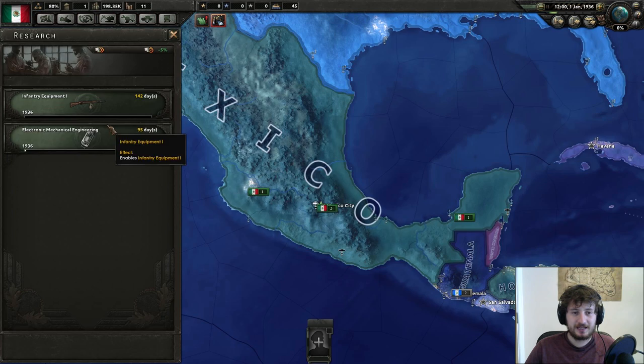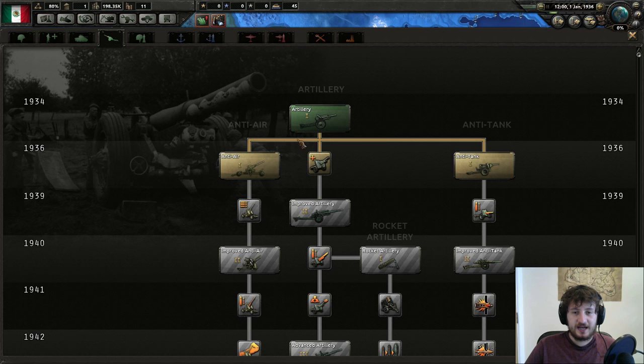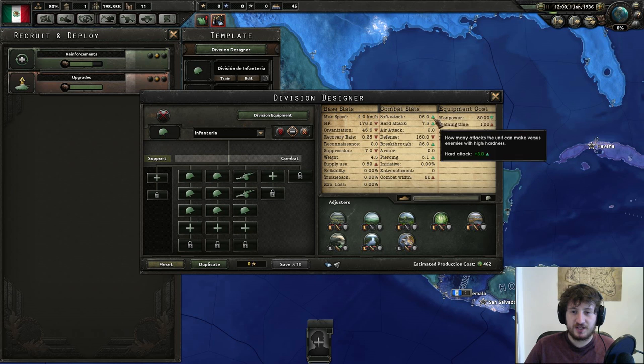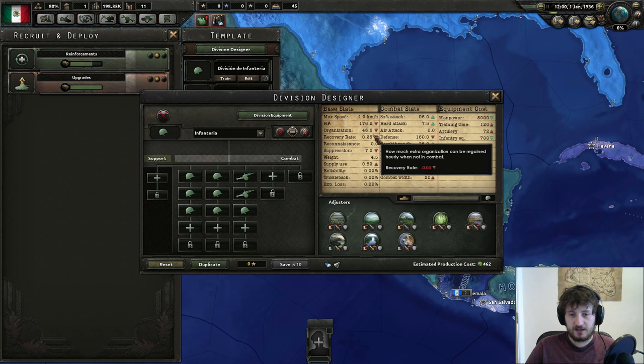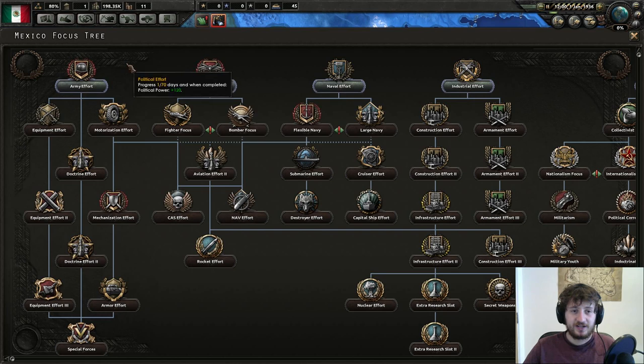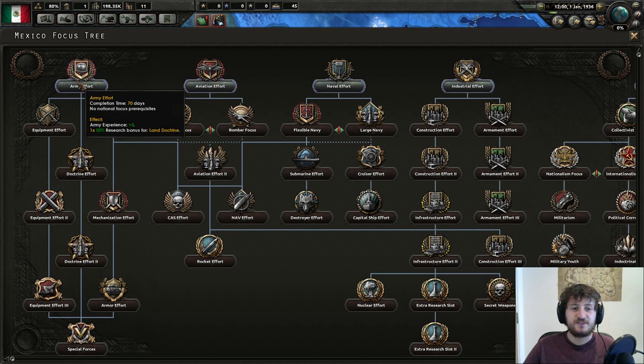We need to end up with artillery in our divisions. It adds a redonkulous 69 soft attack. It makes units a little bit weaker, a bit less HP, a bit more easy to shatter. But we're going to be on a massive offensive against the US and we're going to go Supreme Firepower. You want to tie your national focuses with Army Effort, Doctrine Effort, and Doctrine Effort 2, giving you basically a 50% bonus for doctrines - allowing you to get three doctrines for half price, all the way up to Mobile Defense.